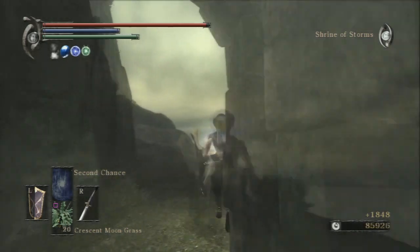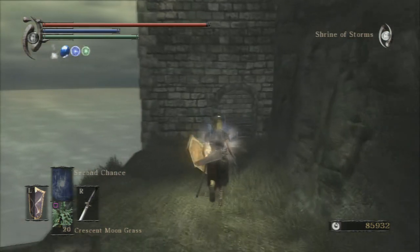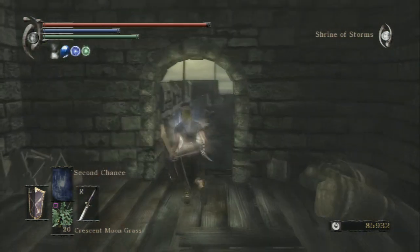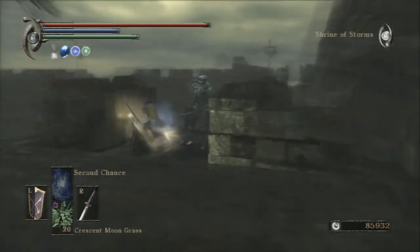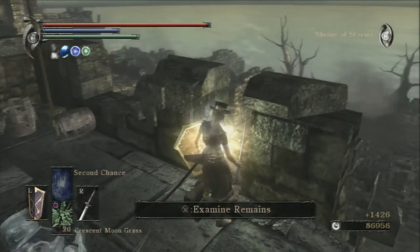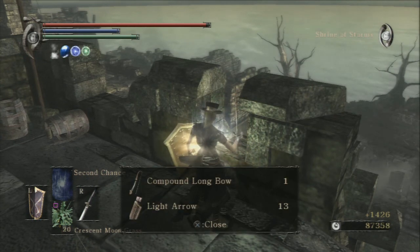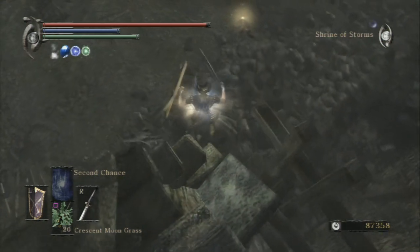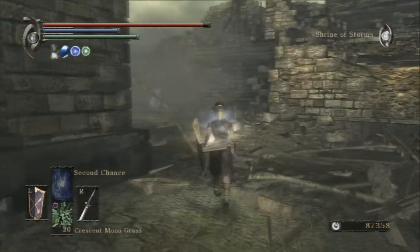This way is the trading bird, which I really need to start doing because I almost never trade for the colorless demon souls to upgrade those weapons that need them. And this is where you get the compound longbow and some light arrows. If you go this way you can drop down and go back to the fog gate over here.